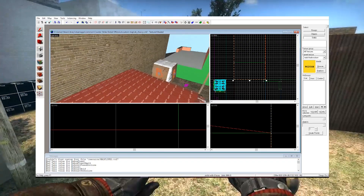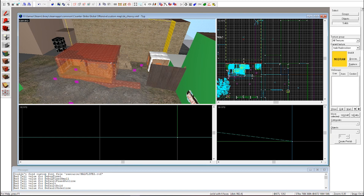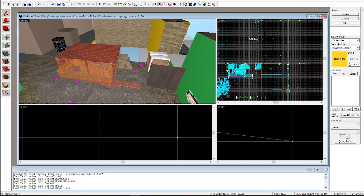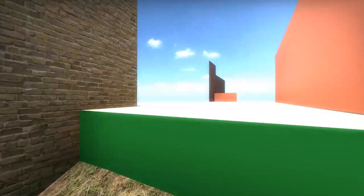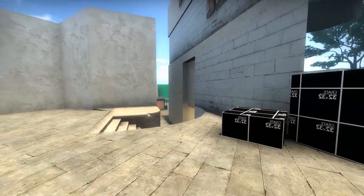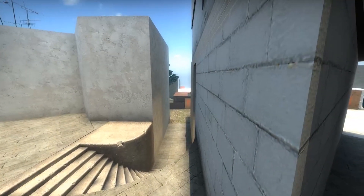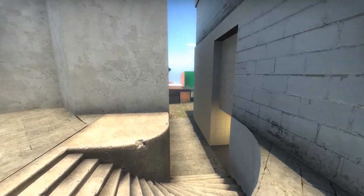B site went through a lot of iterations over the last week. Firstly I changed the open area to an enclosed barn sort of thing, then moved the buildings back behind it. I got feedback that bomb sites and corners don't usually work well, so opening this up made B site feel much better. I also completely opened up this board and wall so this section would function as a middle area with a bomb site in the middle, which played out pretty well with friends.